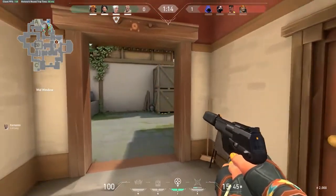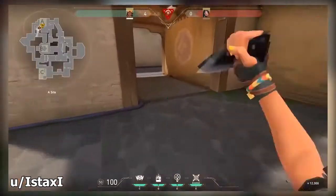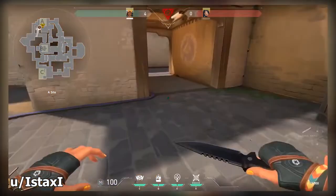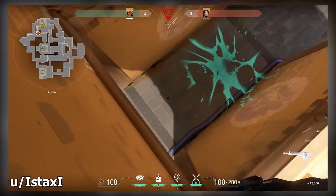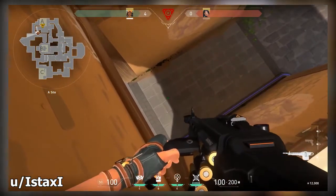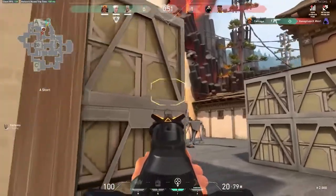Next up, I've got a great spot for Raze and Jett players. We've got a little jump here on A site on Haven. If you just jump right up from the middle, you're able to get on top of this doorway. You can see that jump right there — boom, you have this angle you can hold. Nobody is going to expect you there and you can get yourself a free kill after plant or while defending your bomb site.